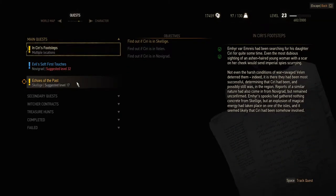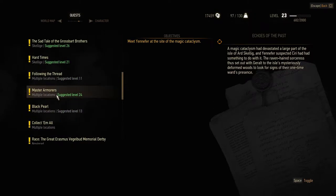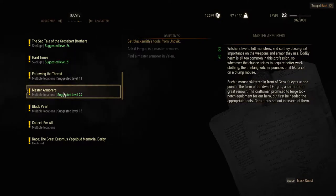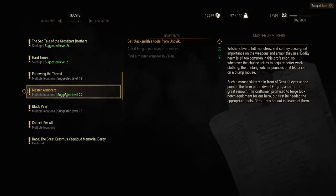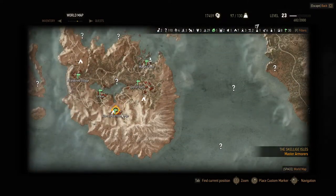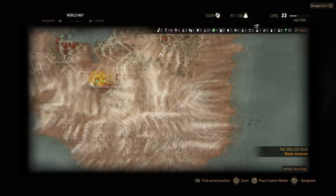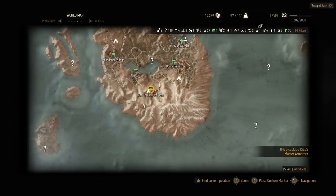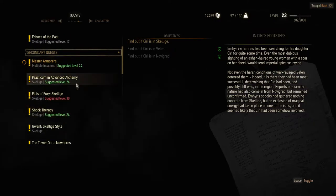Let's look at our list of quests. This one here we won't get any points for - it's the main quest, and I'm saving it until I complete the other quests on Skellige. This one is in Novigrad. I'm supposed to get blacksmith tools from Unvik - why is this suggested level 24? We're supposed to go to Unvik for these items - Clan Tordorak forge. It's weird, I don't remember coming here before, but it's on my map. We've got several level 24 quests all on Skellige, and some Gwent that needs to be played.